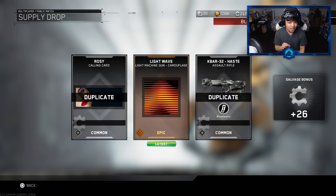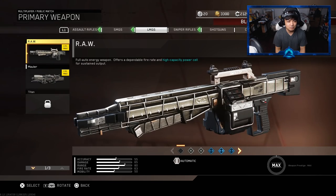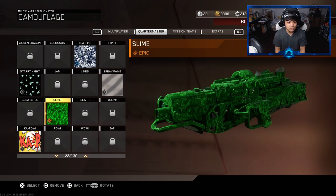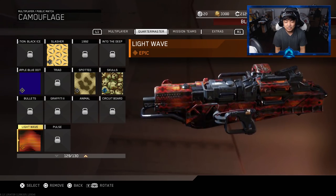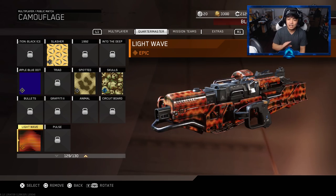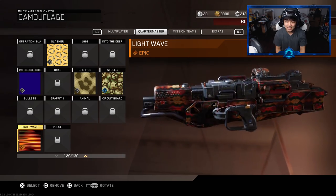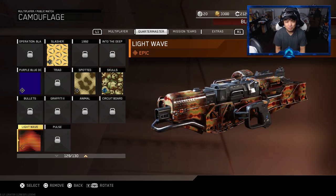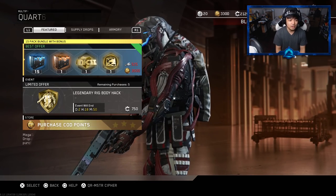Alright, let's do the epic camo hack and then the mark 2 to end off the video. Man that's salty - I'm gonna get two camos in this video. Lightwave camo for the light machine guns - it looks kind of interesting. Let's go check it out on the mauler because I really like that weapon. Quartermaster - there's my slime camo but for a different weapon. Whoa - psychedelic as hell! I feel like that could be super annoying over time because people would see you from a mile away, which doesn't help you at all.